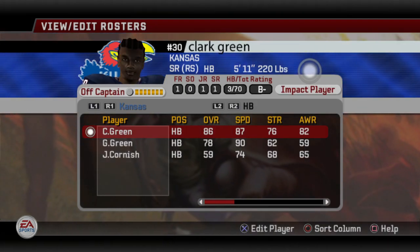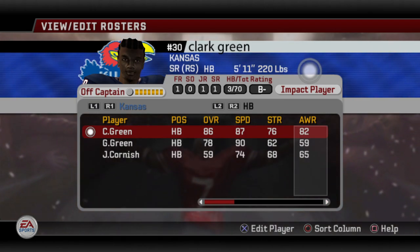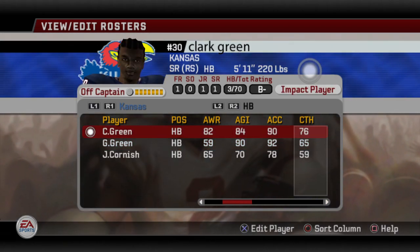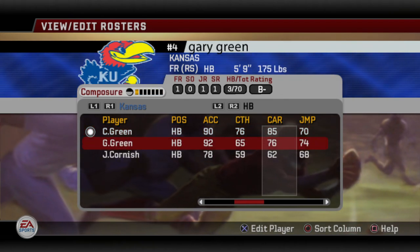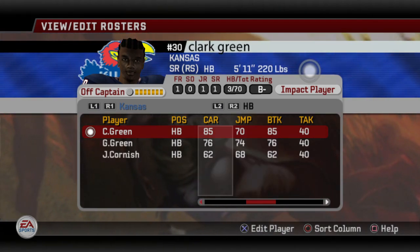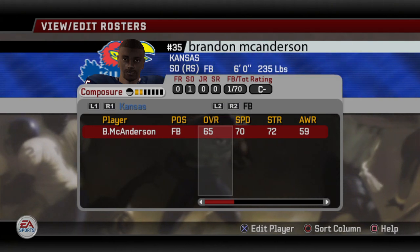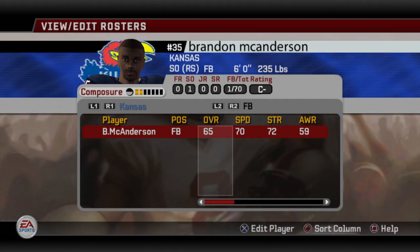Let's go to the halfbacks. This is your main stud, Clark Green — everything rolls through this guy. 86 overall with 87 speed, he's really strong and pretty smart to boot. His backup is a little speedster with 90 speed. Both of them are pretty athletic. Green's got a 76 catch rating, which can be very useful, and he's got an amazing carry rating — meaning he's not going to fumble much and can break tackles on top of that. Break tackle is 85 for Green. I would focus a lot of my efforts on this guy. As for the fullback situation, there isn't much of one — you got one guy that's 65 overall. Looking back at their playbook, it reflected this — they didn't have much of a fullback presence, a lot of 11 and 10 personnel.